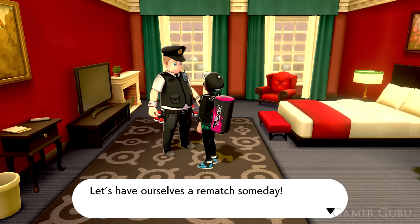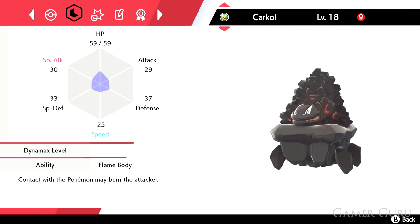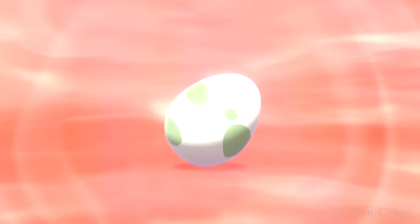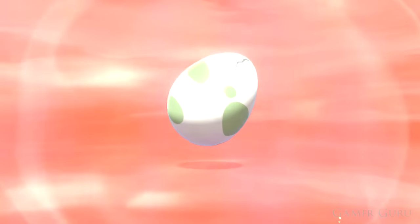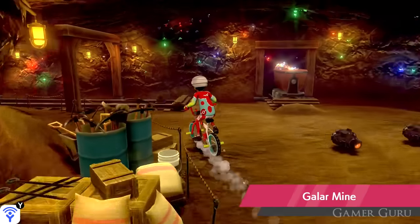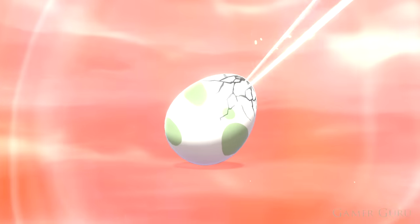That's not the only way to speed up the egg process. By having a Pokémon with the Flame Body ability in your team at the same time as having your egg in the party, the egg will require fewer steps to hatch. A Pokémon with Flame Body you can get pretty early is Carkol, found in the Galar Mines. With both the Oval Charm and Flame Body combined, you can get and hatch eggs really quickly.